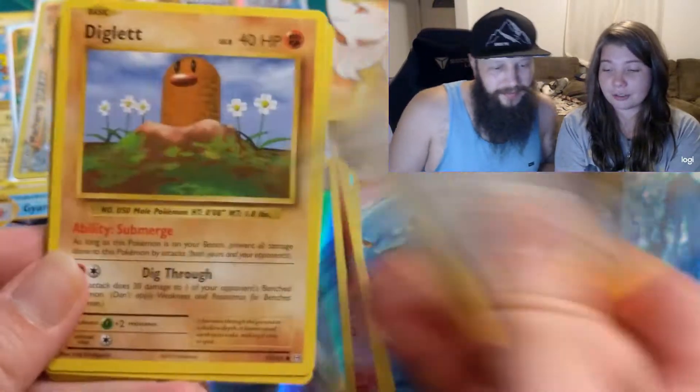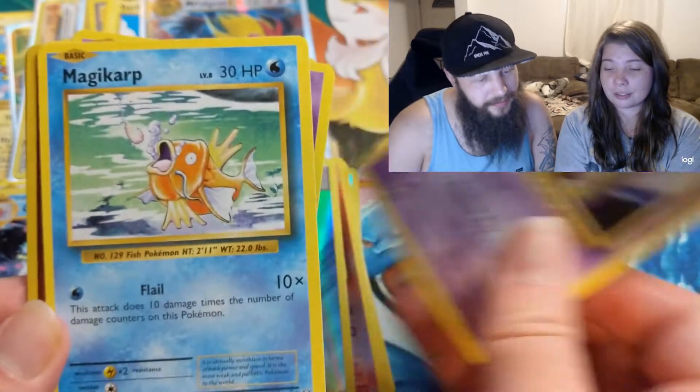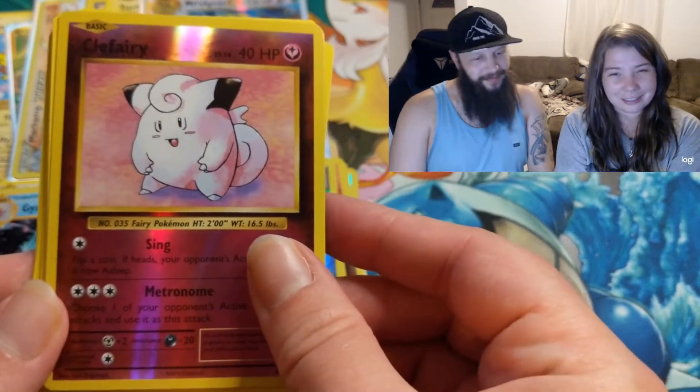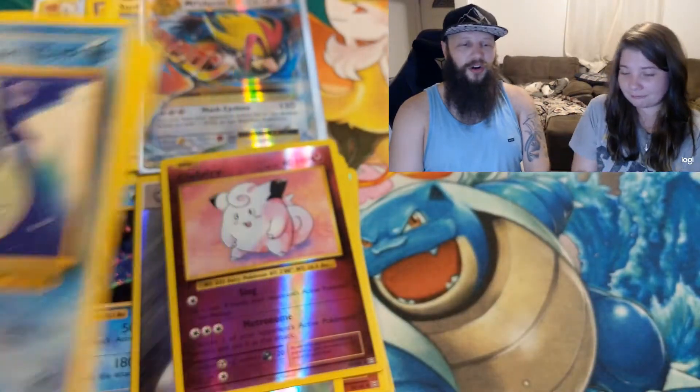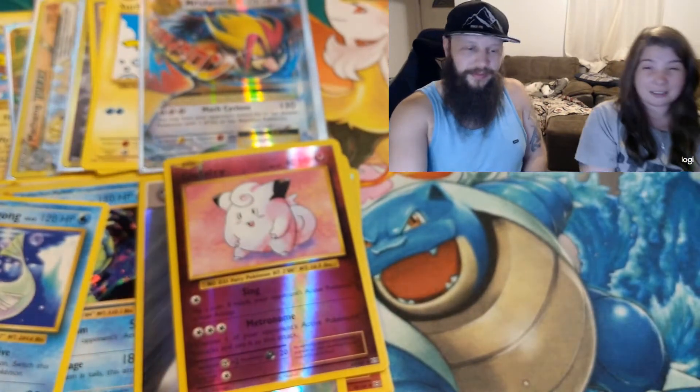Trainer, Kakuna, Trainer, Diglett, Ghastly, Caterpie, Drowsy, Magikarp. And a Clefairy which is a rare — I can't say the names that well. And then Dewgong. They always do that weird shiny thing on the top.